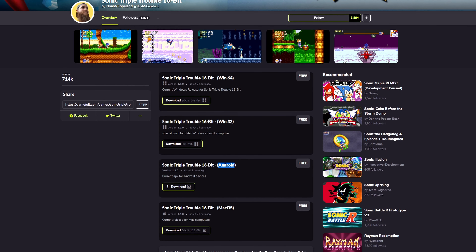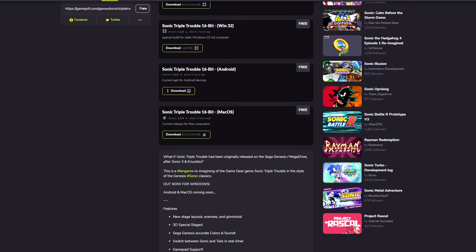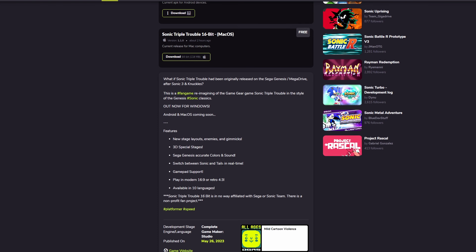The game is also free to download and you can install it on Windows, Android, or Mac. I'm definitely going to install the Windows version on my Ioniq Air and put the Android version on my Retroid Pocket Flip. Triple Trouble 16-bit also has a lot of extra features that weren't in the original — you can tell he was really going for a polished release like Sonic Mania. If you grew up playing the original Sonic titles on the Genesis, I think you're going to absolutely have a ton of fun with this game. The fact that he managed to jam all these cool features into a GameMaker Studio game is absolutely amazing.